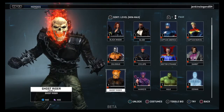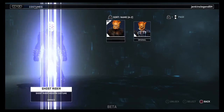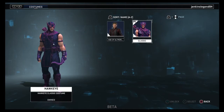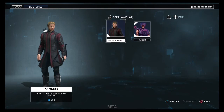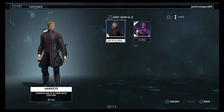Ghost Rider looks awesome in this game. He has his original and his modern - both outfits look kind of similar but a little different. We have Hawkeye with the classic and the Age of Ultron. The Age of Ultron looks nothing like Jeremy Renner to me - I don't know what they were trying to do there.